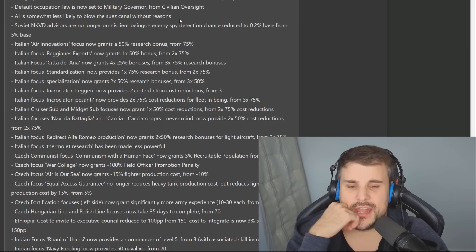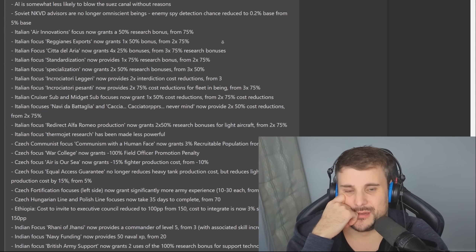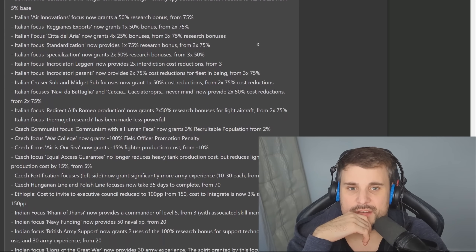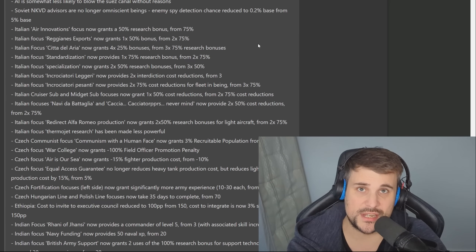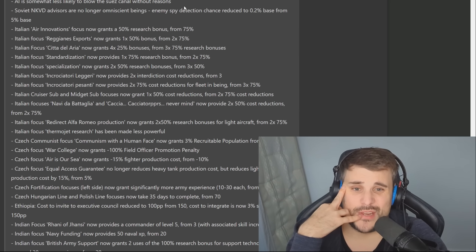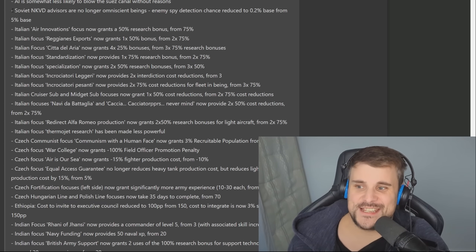AI is less likely to blow up the Suez Canal without reason. That was so dumb. The only time you'd blow up the Suez Canal is if you were actively retreating from that region — say you were Germany or Italy about to lose it to France, Britain, or the United States. But when Italy takes it and immediately blows it up when they've got full control of Africa — why would you do that? It's stupid.